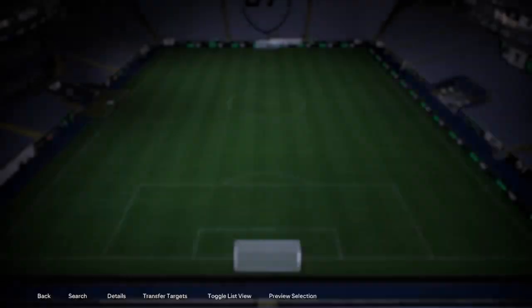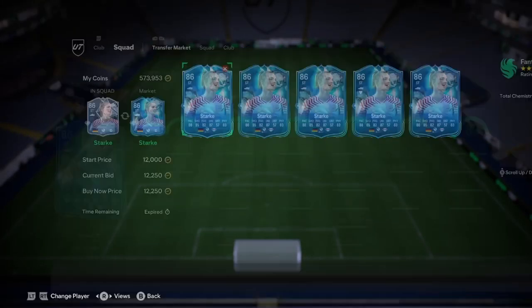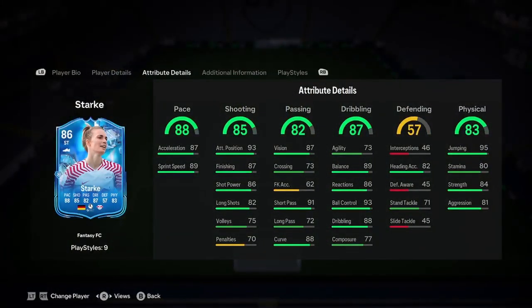So how much is this card coming in on? 12k — it's fodder price really, quick sale price. I would only say use this card, buy this card if you pack her. And in terms of chemistry style to end the video, I'm going to say improve the shooting, then improve the passing and dribbling — mainly dribbling. But yeah, that is the player analysis boys.